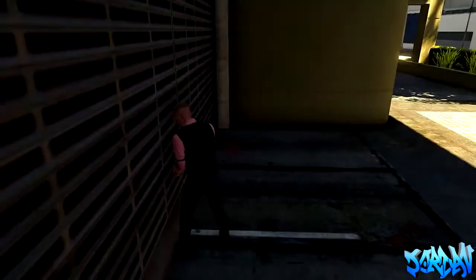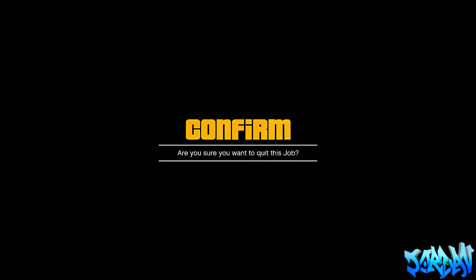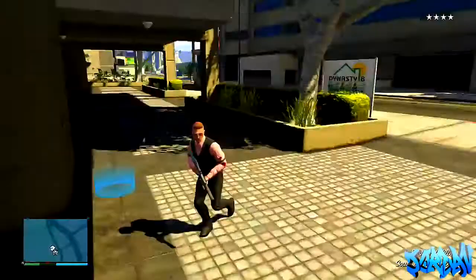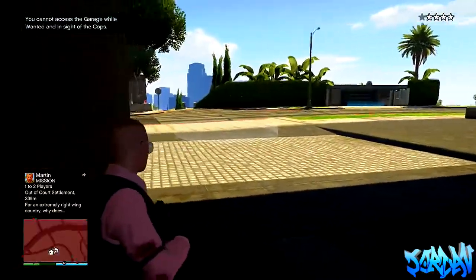You want to stand still and it will teleport you into your garage. As you can see I've still got the four-star cops in the top right corner, but you can stay here, get a car out, or just camp there and wait for the police to go. A lot of you are probably thinking this is a bit pointless, but this is for people who don't have time to call Lester.